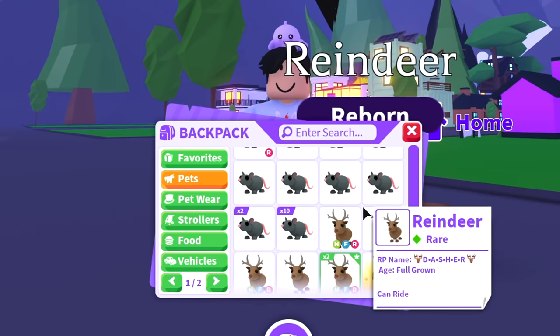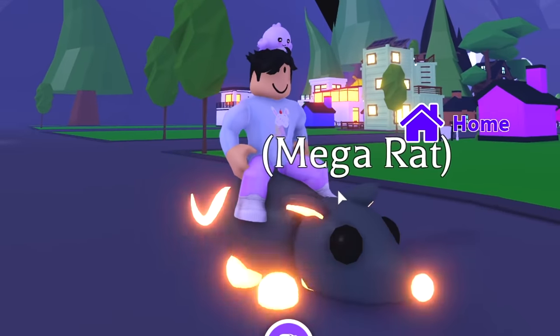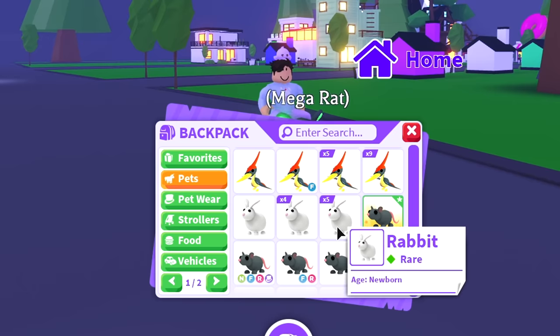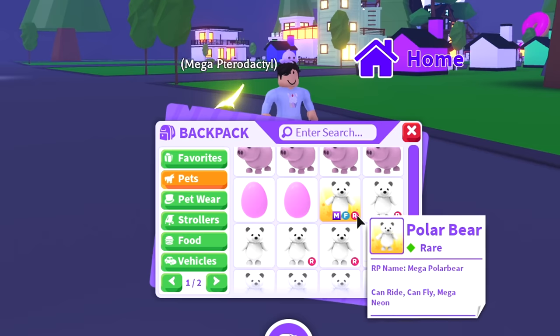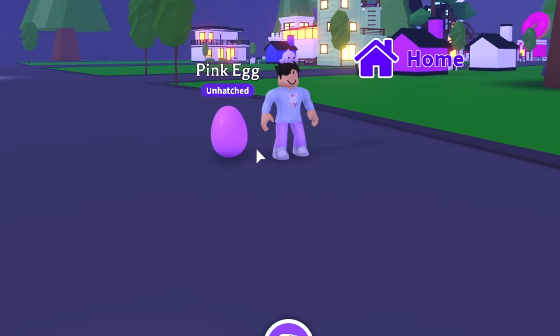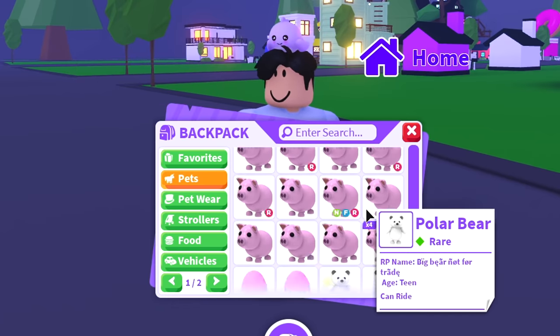I do have a mega rat — a lot of people don't like the rats but I actually think they look amazing. Going up, we have the mega pterodactyl, another cool pet. We have the mega polar bear. We have two pink eggs, which are super rare — like one of the rarest eggs in Adopt Me, because there's not that many left in game since a lot have been hatched.